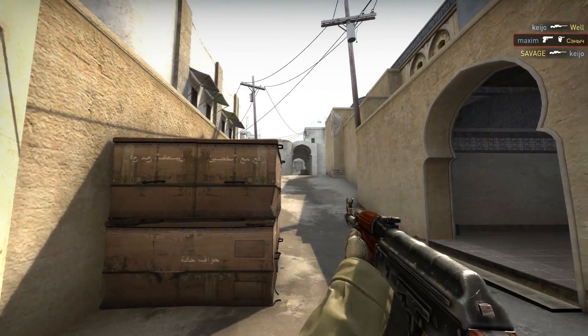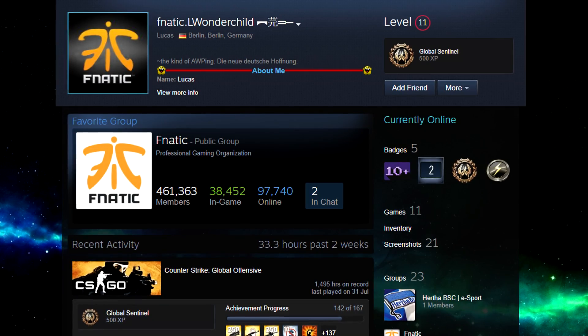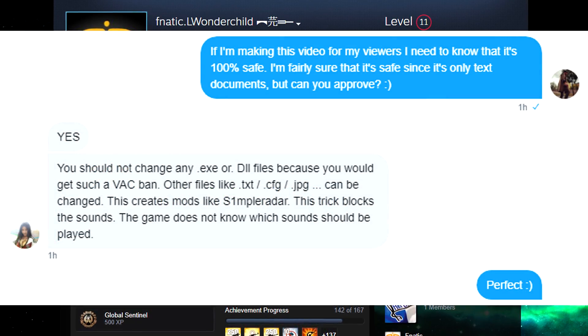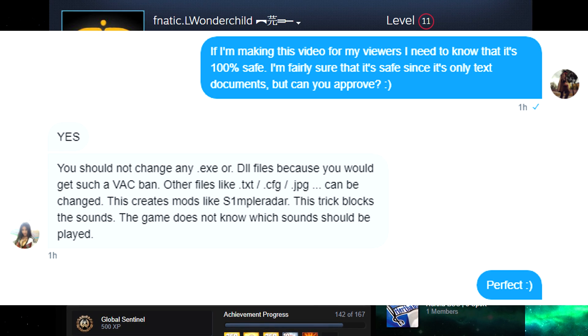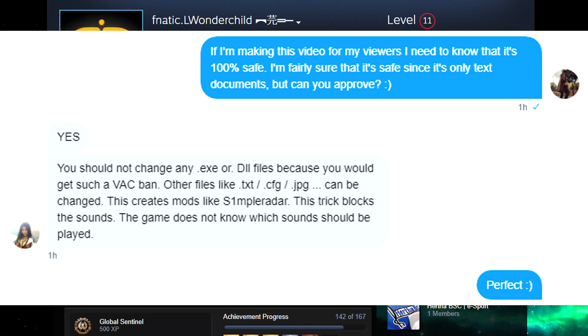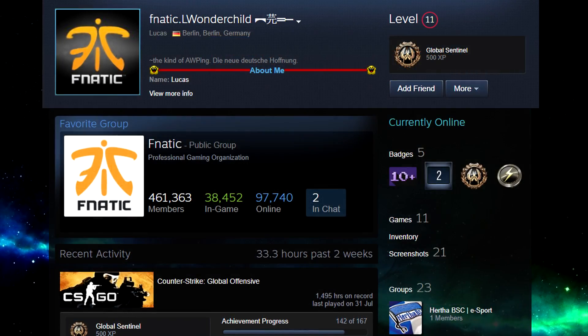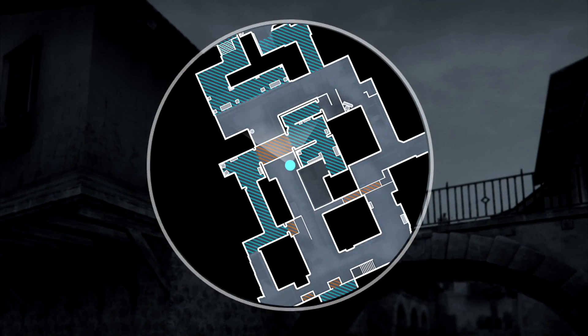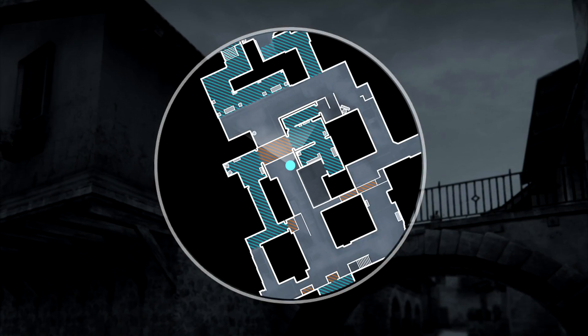Now your main concern is probably: is it safe to change these files? So I asked the guy who found the bug, and he's basically saying that you can change text files, image files, and stuff like that, as long as you're not touching any DLL or executable files. He also explains that Simple Radar, which customizes the radar image of all competitive maps, works the same way.